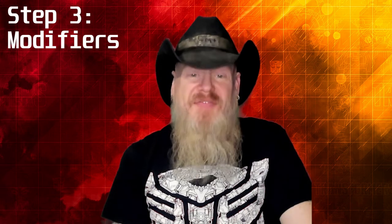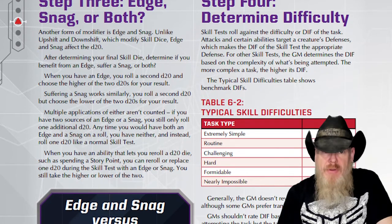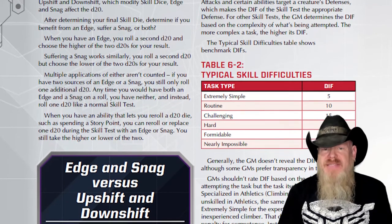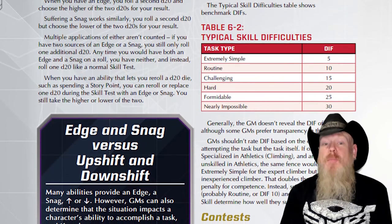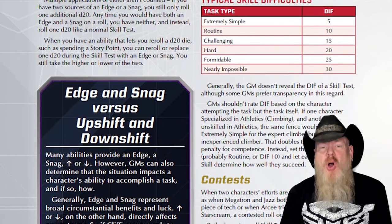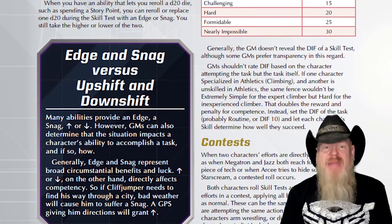Step three: modifiers. Before you roll your skill test, figure out which dice you're rolling. Start with a d20 and the skill die of the skill you and your GM settled on. Then your GM tells you if you're rolling with an edge, a snag, an upshift, or a downshift. When situations are in your favor, you can gain an edge or one or more upshifts. Gaining an edge means rolling two d20s and taking the higher result — you can only gain an edge once, as it represents a major swing in your favor. Upshifts are incremental improvements representing small changes in your favor; if you gain one or more upshifts, find your skill die on the skill ladder and move up that many steps.